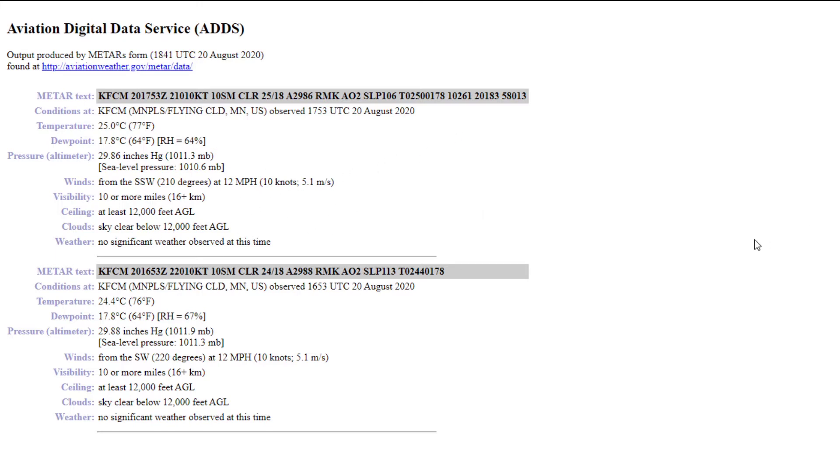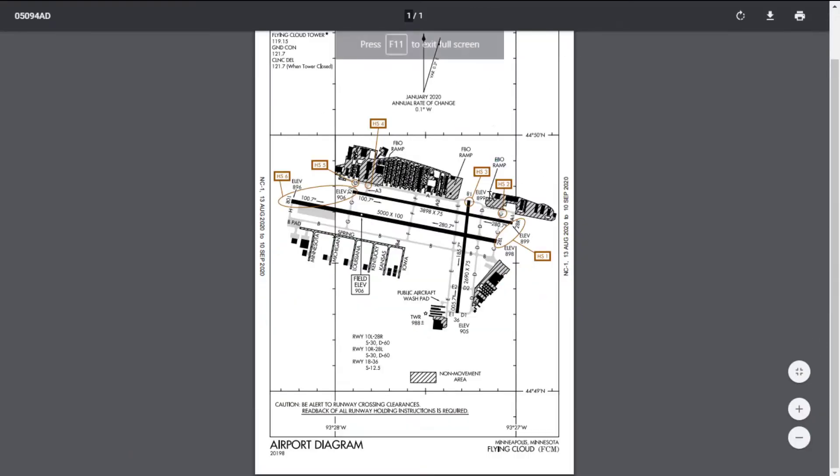Knowing the winds are 210 at 10, we're going to want to choose a runway. This is what's called an airport diagram — it shows all the taxiways and runways. We're parked right here. The black are runways and the gray are taxiways: taxiway Alpha, taxiway Foxtrot, taxiway Bravo. The runways are 28R, 10L, 10R, 28L, 36, and 18. Those numbers signify the direction they are facing — runway 18 faces south at 180 degrees, runway 28 faces roughly west at 280 degrees.